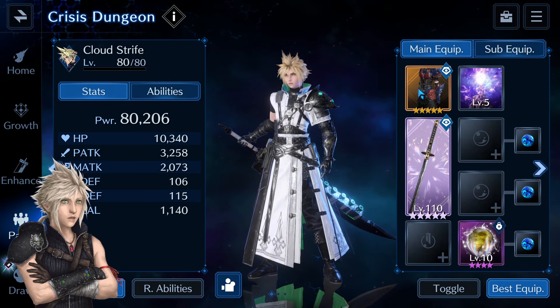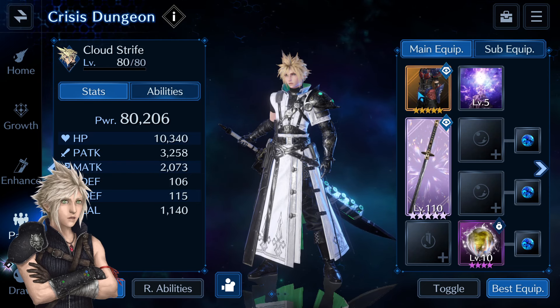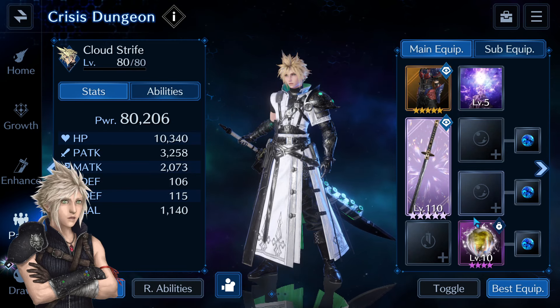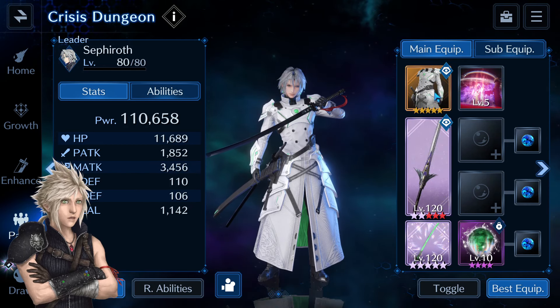Cloud has Glavenus armor, but if you happen to have Marsame Garb it'll be even better for this dungeon. I have the Ramu summon in the limit slot and Marsame in the main weapon slot. In sub-equipment slots I have Broadsword Axis and Mad Minute to boost Cloud's slaying potency and HP. Cloud's only materia is Exigil, so he has 10.3K HP and 3.2 physical attack.